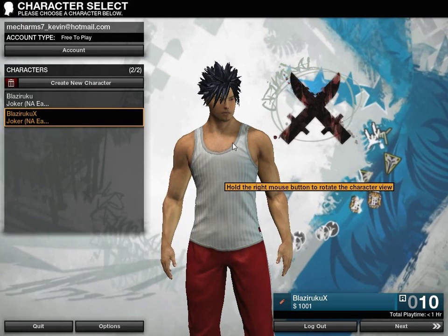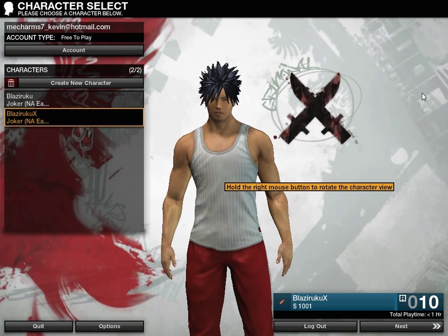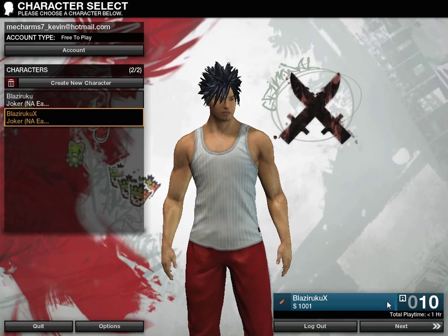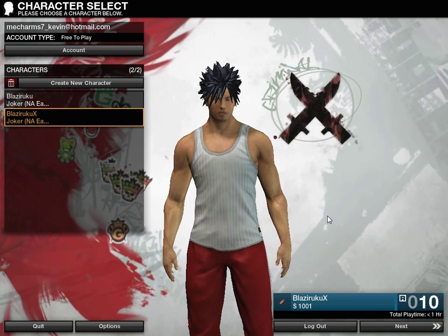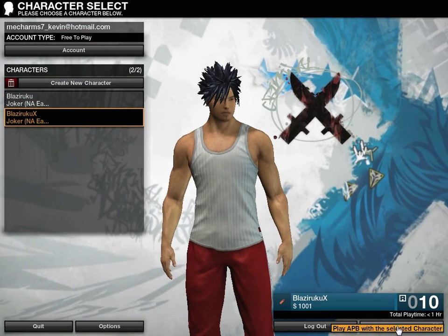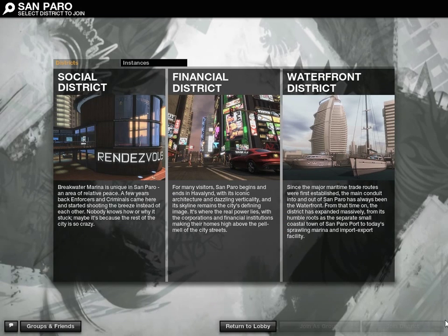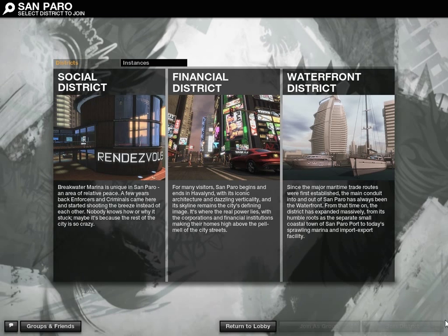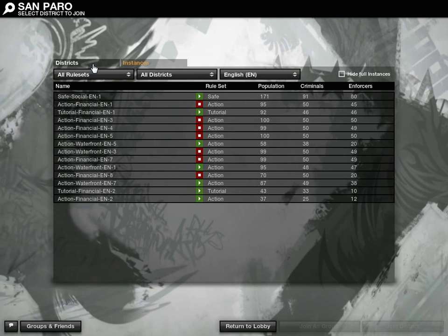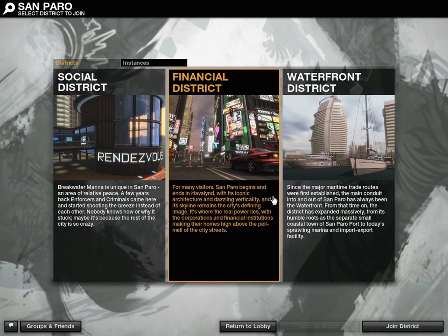Hey guys, this is Kevin again with a playthrough of APB Reloaded by Gamers First. It's on open beta right now — May 23rd, this went up a couple of hours ago. I've already gone through the tutorial, so I'll just be doing some basic gameplay. This game is a third-person shooter, almost like Uncharted but it doesn't have a cover system and the jump is basic. You can pick from three districts right now, and there are instances where you can play against other people. Let's just go into the financial district.